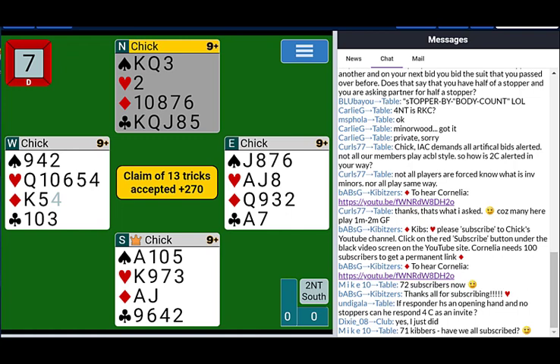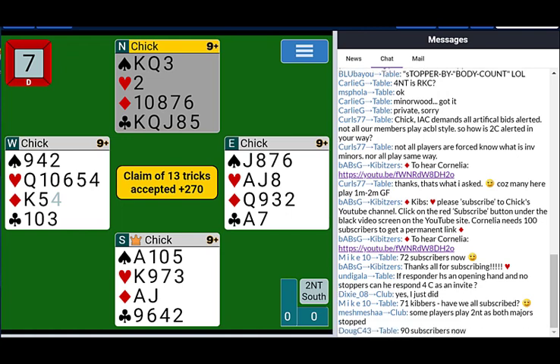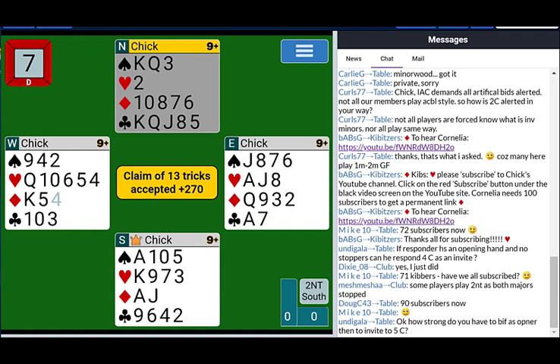If a responder has an opening hand and no stoppers in any other suits, you can still bid two clubs because partner might very well have stoppers in all three suits. If not, partner will bid a stopper, and if you realize there is an unstopped suit, bid clubs. Some players play two no-trump as both majors stopped — but that's actually a fairly foolish way to play this, because as you see, nothing at all is lost by checking for the minor suit stopper as you go.